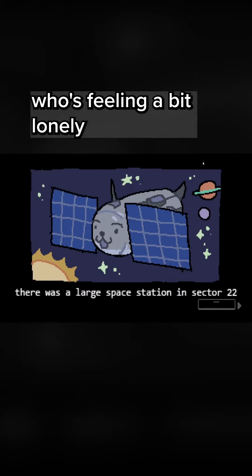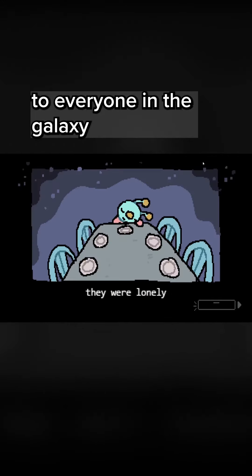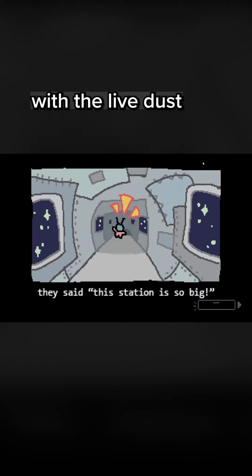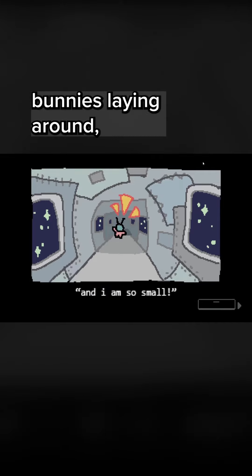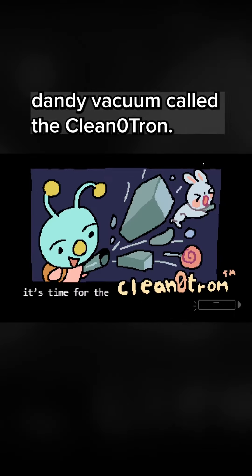We play as an alien who's feeling a bit lonely in their large empty spaceship, and so we decide to write to everyone in the galaxy and invite them over. However, we realize it's a bit messy with the live dust bunnies laying around, so we embark on a mission to get rid of them with our handy dandy vacuum called the Cleanotron.